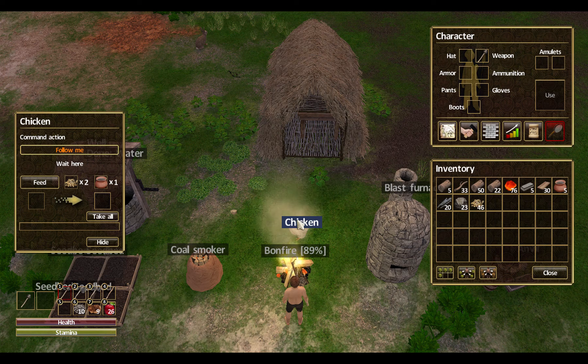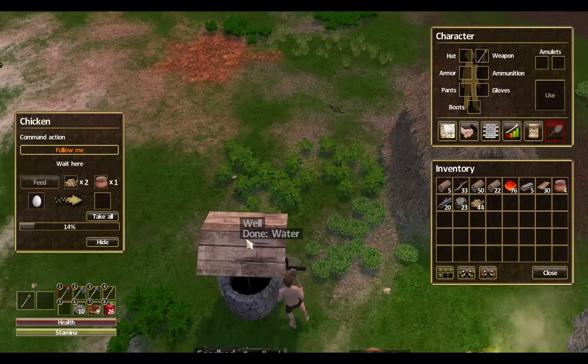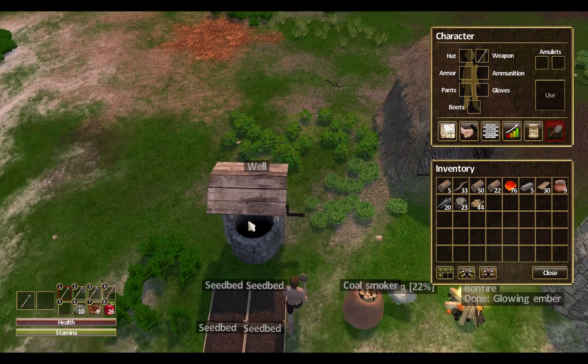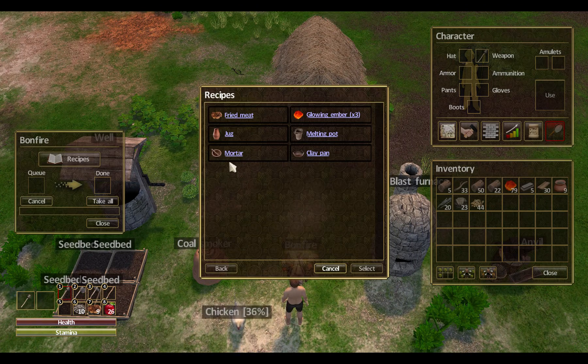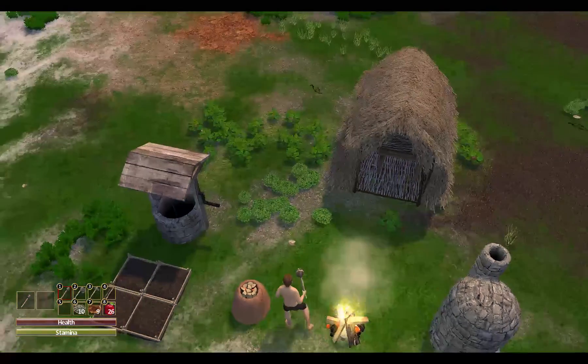The chicken — I ran out and collected him. He was running about so I told him to follow me, because now we can begin to feed him. It requires two seeds and one water. Now that we have the well, we can go over and collect water from here. And this is done. For jugs we need four clay each, so we need 20 clay for five jugs.